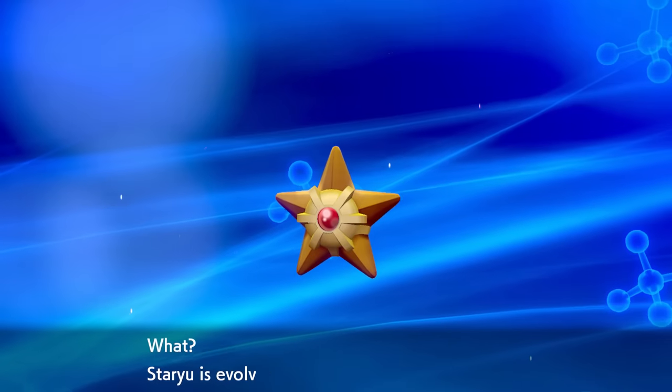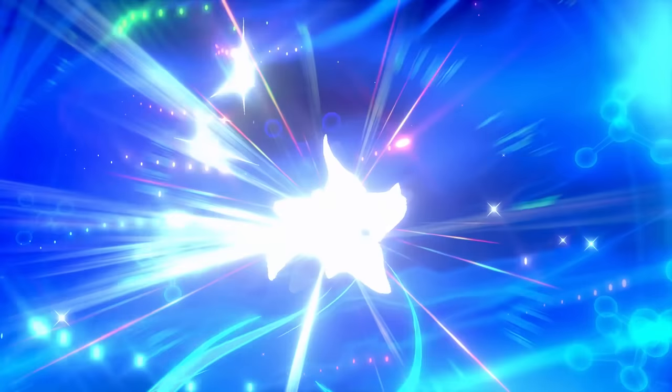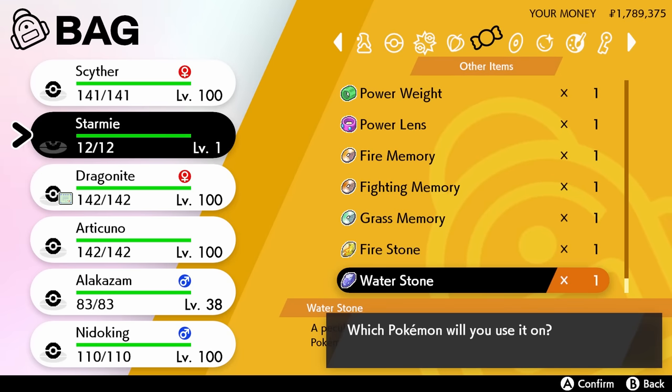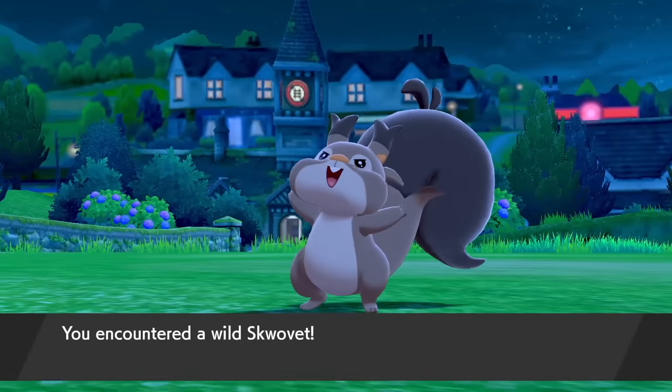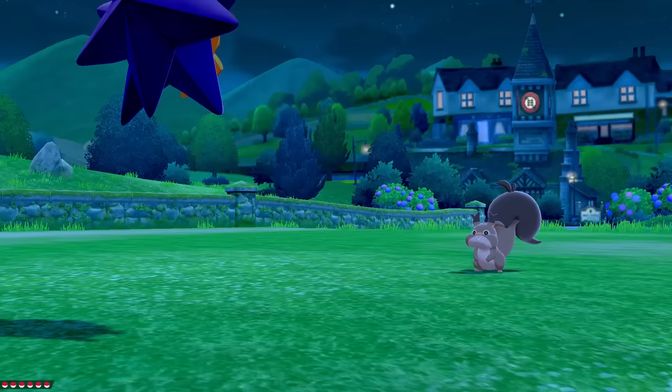Let's try evolving this little Staryu. It looks like it's going to work — Staryu is evolving! There we go. It's wiggling and it turned into a Starmie, and that actually looks flawless. I don't really see anything wrong with that. So to celebrate my new Starmie, we're going to jump into a battle and try to beat something with it. Probably not going to work out too well since we're only level 1 and our stats aren't great.